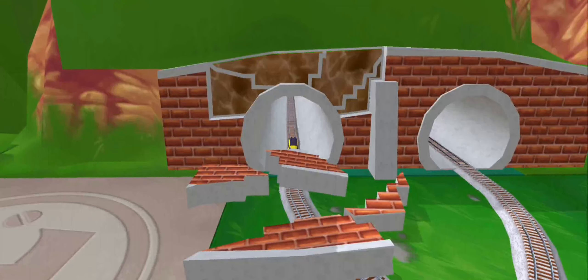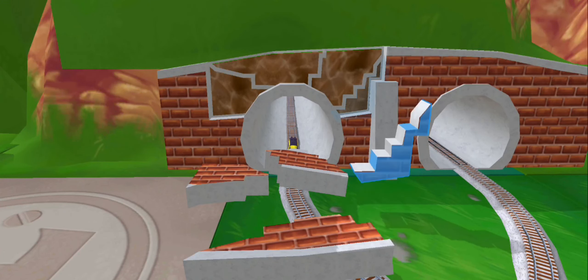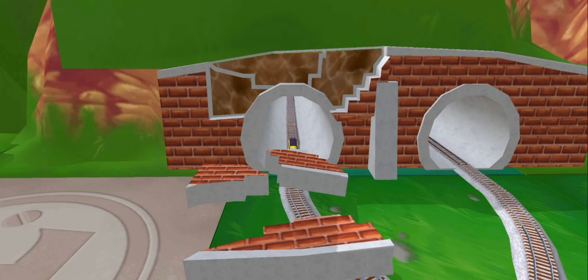Rusted bolts — the tunnel's collapsed and our friend is stuck. Can you piece it all back together? Drag the broken pieces back under the spot on the bridge. Well done!